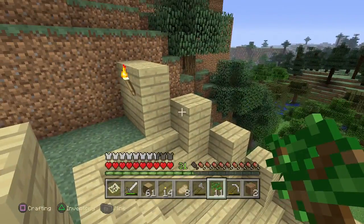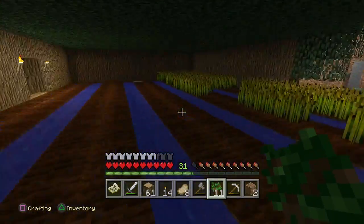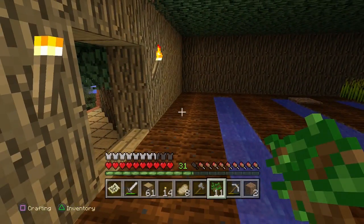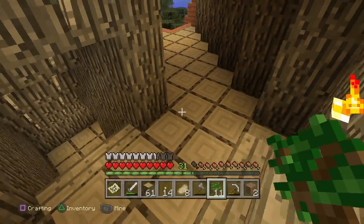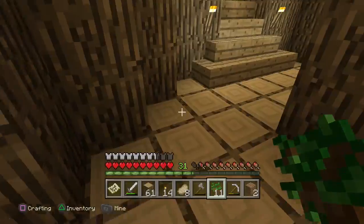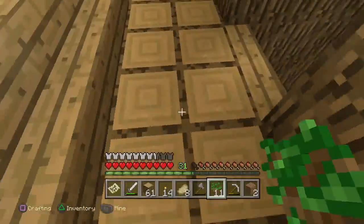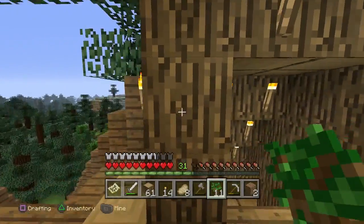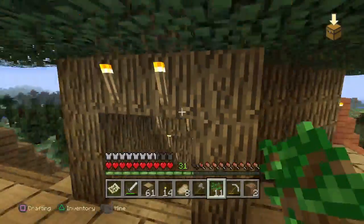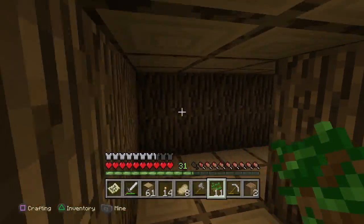Hey, what is up you guys, welcome to Applesauce Gaming and today we are playing some more Minecraft. I have a few changes that I made off camera. The first thing I want to show you is that in the last episode this entire thing was dirt and I changed it to oak wood. I also changed these stairs from dark oak to oak to match the top of the floor. I got rid of the whole redstone thing and just made this area into an open room.